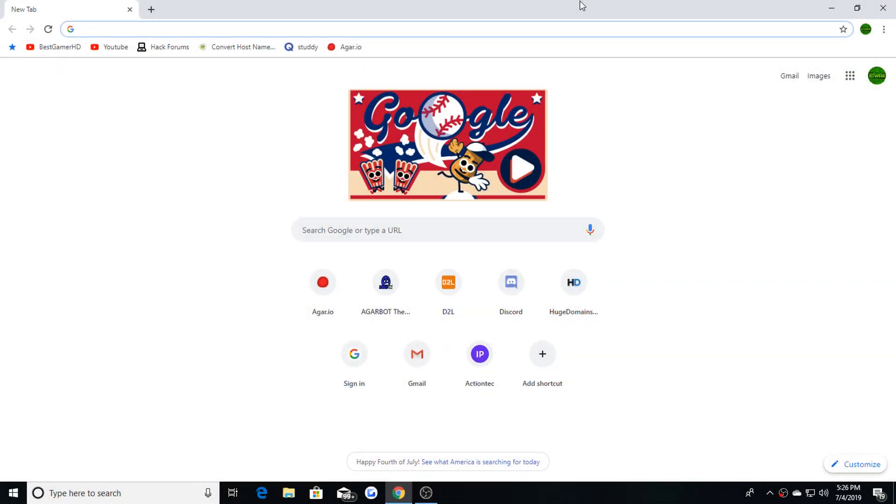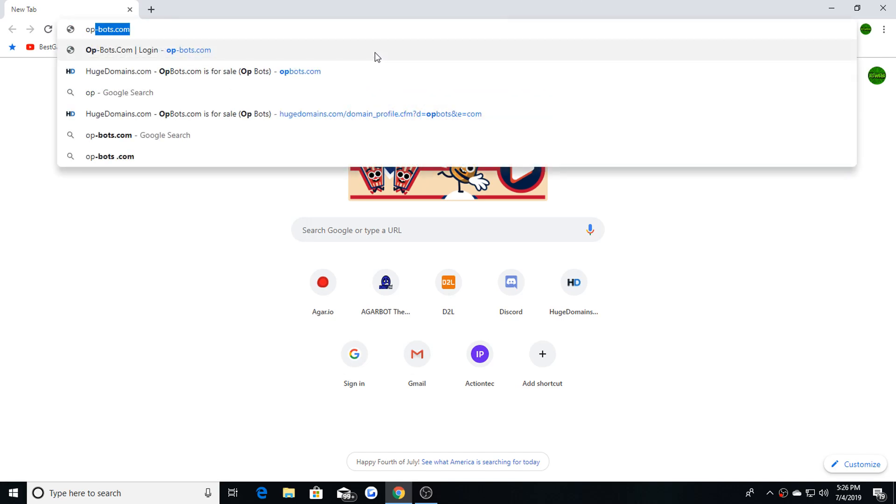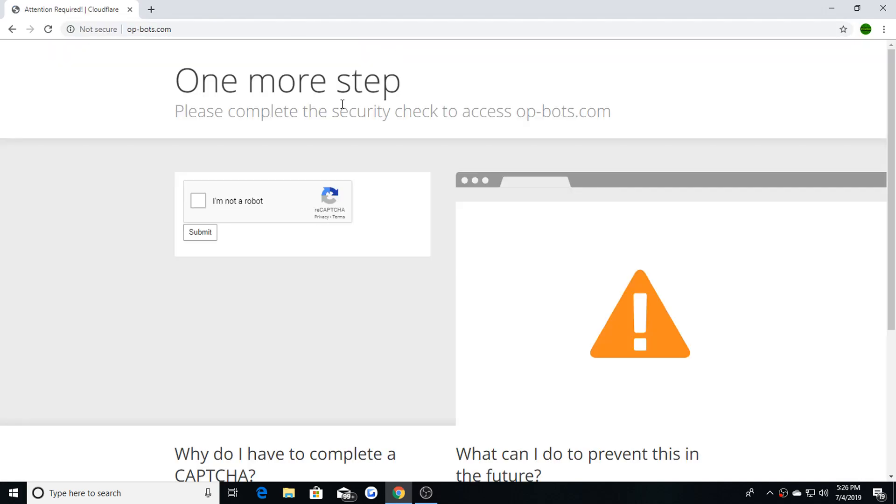What's up everybody, my name is Best Gamer HD and today I'm going to show you guys how to get OP bots on Agario so you can hack and have unlimited mass and beat all your other players. What you want to do is go to op-bots.com and hit this little link right here.